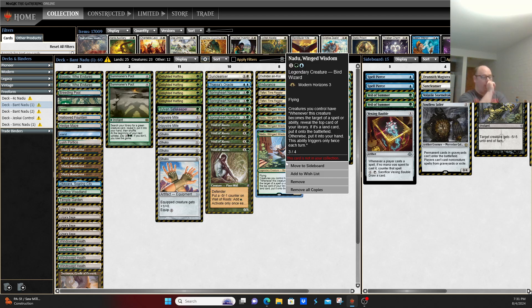For those of you living under a rock or choosing to completely ignore the Modern format right now, Nadu is a 3/4 flying creature for the Simic colors — one colorless, a green and a blue. All creatures you control have: whenever this creature becomes the target of a spell or ability, reveal the top card of your library; if it's a land, put it on the battlefield, otherwise put it in your hand. This ability only triggers twice each turn.